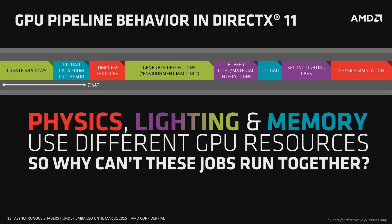This slide shows an example of how graphics cards behave under DirectX 11. You can see the three different areas of physics, lighting and memory — physics in red, lighting and shadows in purple and green, and memory operations in blue. All of these use different resources on the graphics card, however they are all stuck in the same queue and forced to run in a serial fashion. So you can see the lighting and shadow creation, followed by the memory upload, followed by compute work and physics — this is basically how DirectX 11 runs.